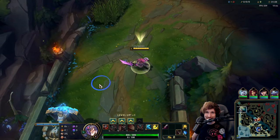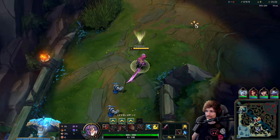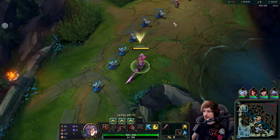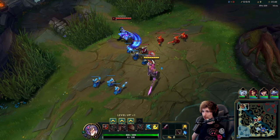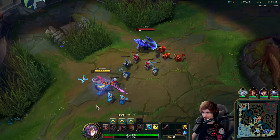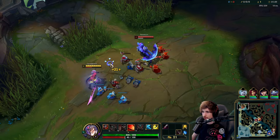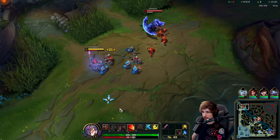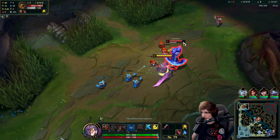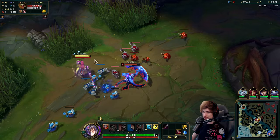Alright guys, we're playing Tryndamere top lane in today's video. We're playing Tryndamere versus a Renekton top lane. For the runes we got Lethal Tempo, Triumph, Alacrity, Last Stand, Nimbus Cloak, and Celerity. We're also using the Victorious skin — the Master tier Chroma version, so it's all purple.